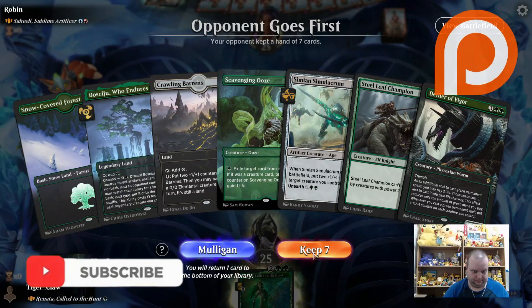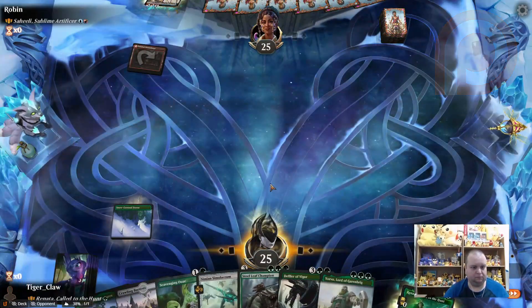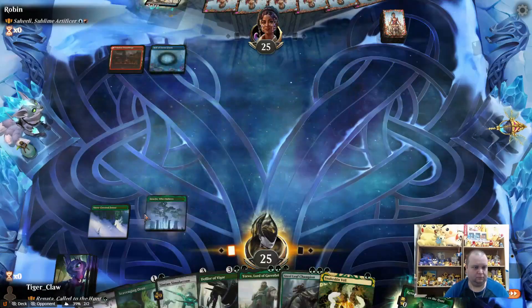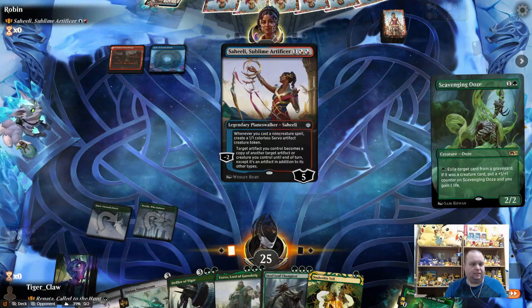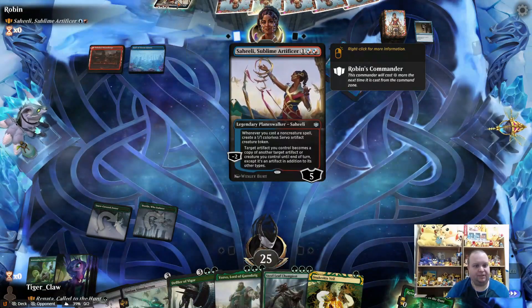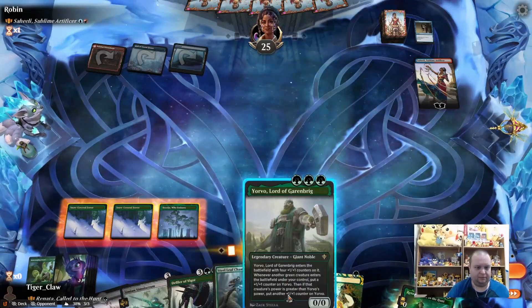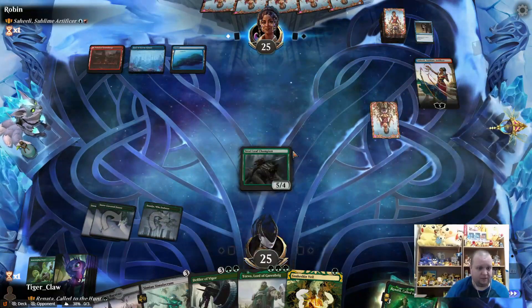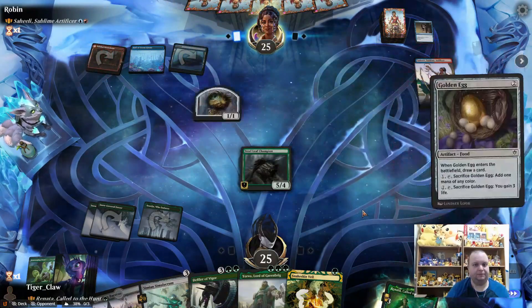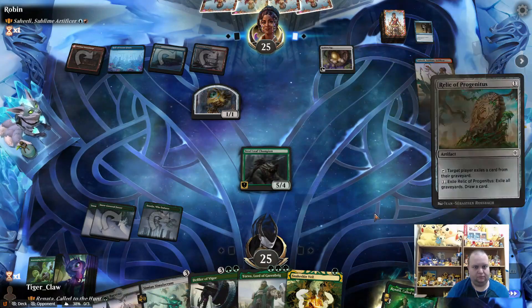Game one begins. We're up against Saheeli, Sublime Artificer — the one that makes 1/1 servo artifact creature tokens every time you cast a non-creature spell. We're starting with Scavenging Ooze. We'd get counters but this is unblockable by the creatures that Saheeli makes, which is good for us.